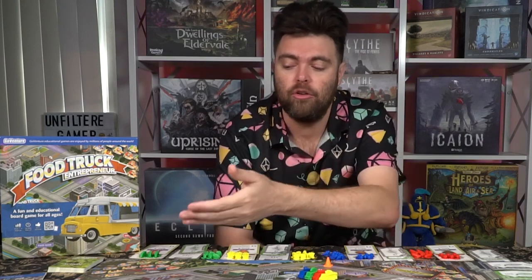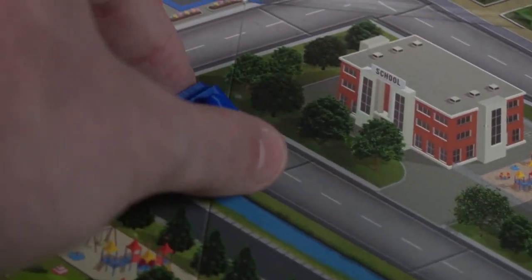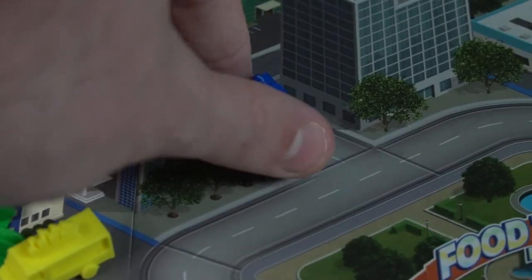In Food Truck Entrepreneur, you are basically playing as a food truck owner. You are going to be purchasing your food truck, gathering food, and sending it out into the park. You'll have people buy your food and then return back to the bank. The bank is going to generate you funds from people purchasing, and you'll go to the market to gather more food or to the food bank to deposit certain types of food to gain money.